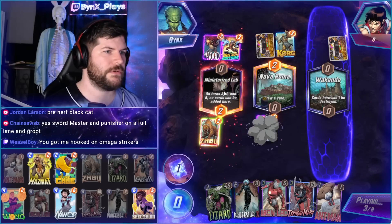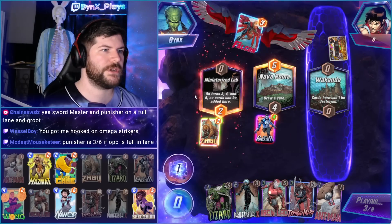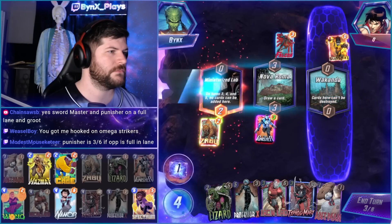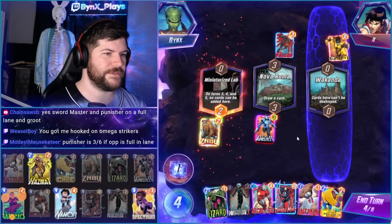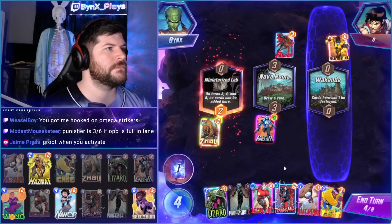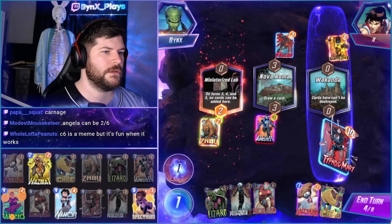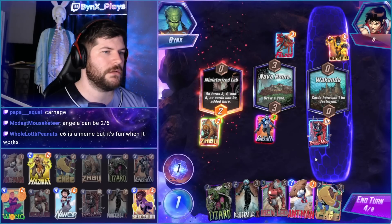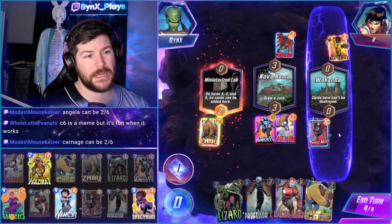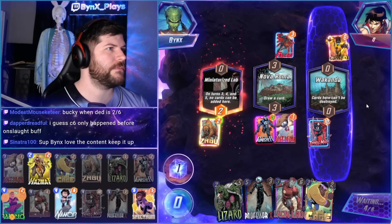Groot is a better 3-6. Yeah, you'd probably win with Groot. I'm pretty sure you've got like no 2-6s, right? Okay, we have our Luke Cage. Now we can play our Typhoid Mary. Probably play it here. Maybe play the Professor X, right?